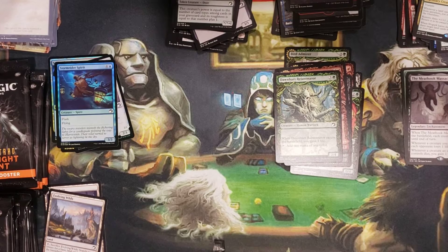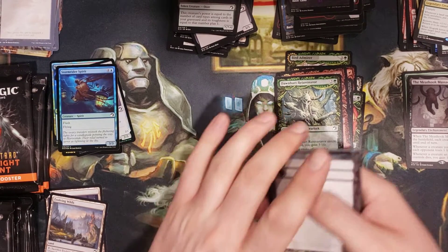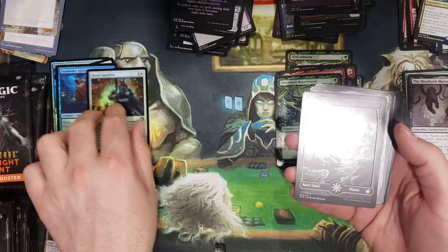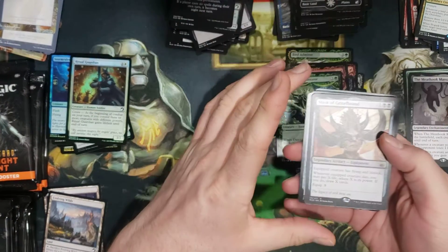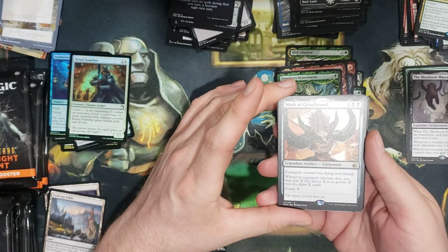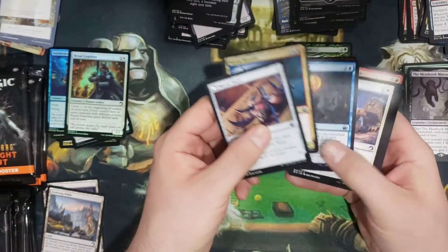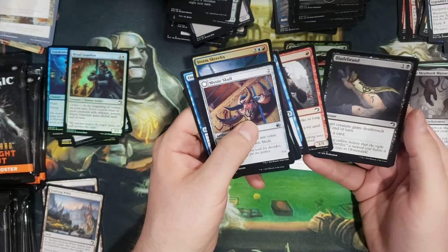I have three binders right now that are completely full of foil cards. Token — we've got a Ritual Guardian foil. We've got a Mask of Griselbrand. Equipped creature has flying and lifelink. That's actually pretty nice — that would get really good in my angel deck I was working on too.